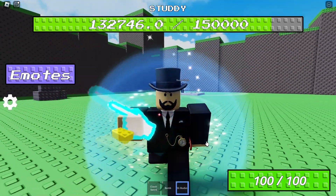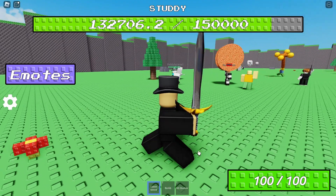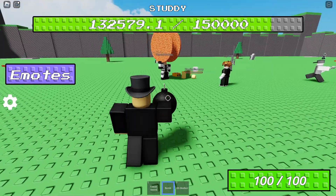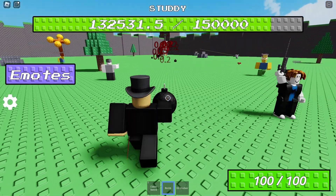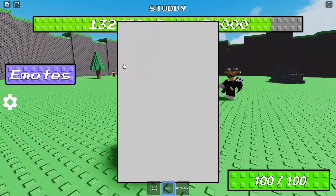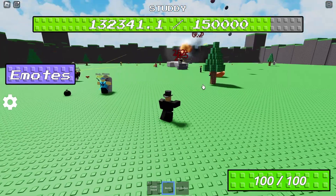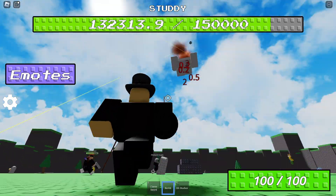I got the classic Roblox back — it's just the same thing as the longsword, just classic. This guy with the pizza wheel, oh my goodness. I'm gonna hold my weapon up like that. I have no emotes, I want emotes. I can't even get near him before I drop a bomb.